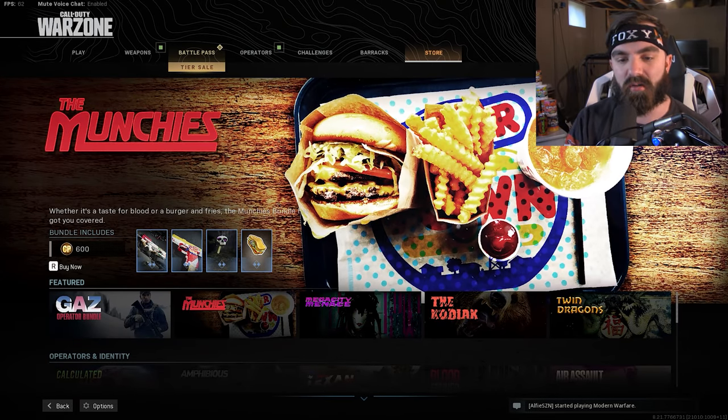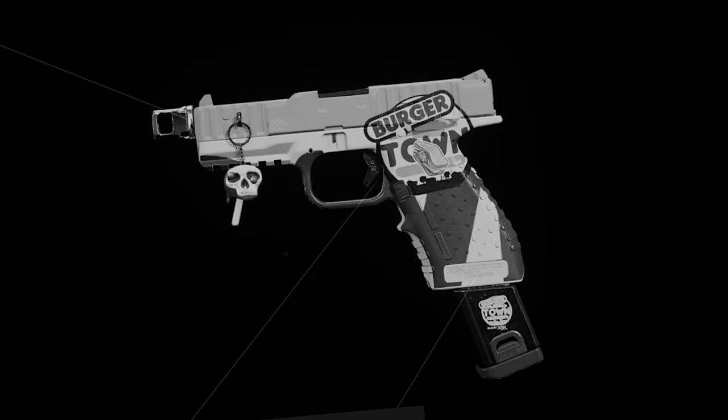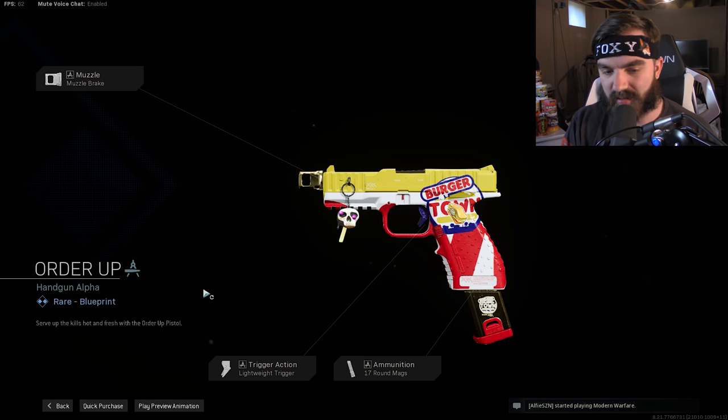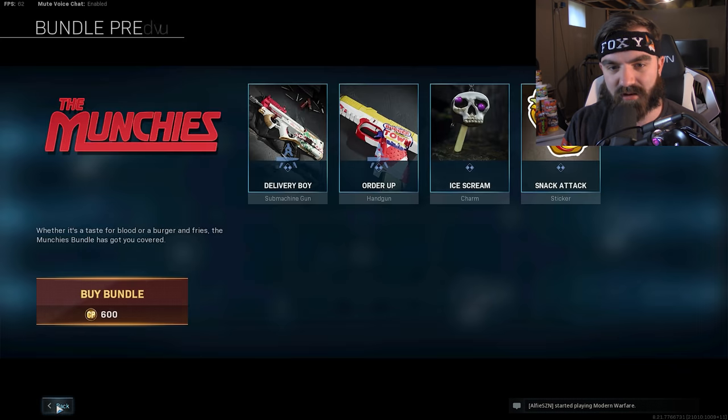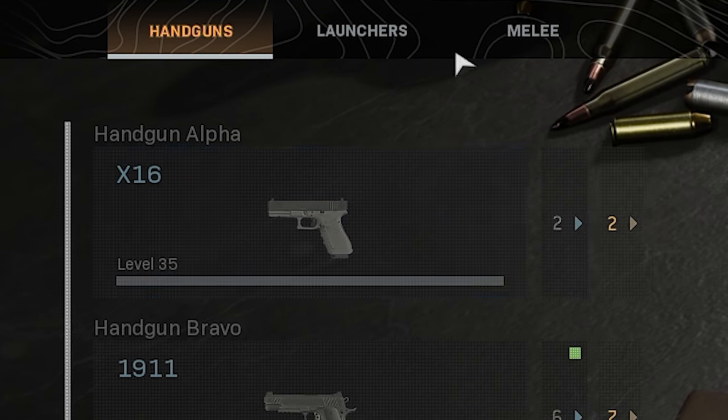This is a Burger Town camo for both the P90 and — I think this is the X16. Let me double check, because I got yelled at for not knowing which ones. I think Handgun Alpha is the X16. Yes, yes it is, okay.